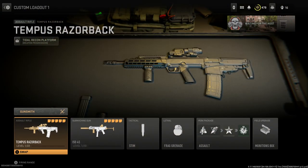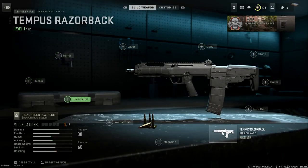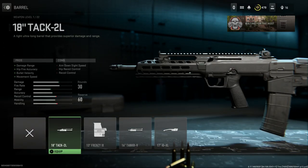We'll build this thing up from scratch. Going into Gunsmith, let's take all the attachments off — here's the base weapon. There are some major differences between the real-life rifle and what we have in game, which we'll get into. At base, the barrel length you want is the 18-inch Tack 2L. This gives us a closer hand guard to the real-life VHS-2, as well as the barrel length overall. In real life you'll have either a 16, 18, or 19-inch barrel, so this goes right in the middle.